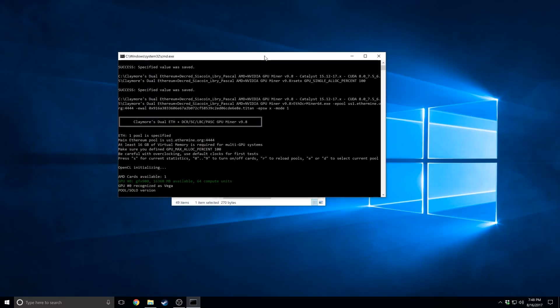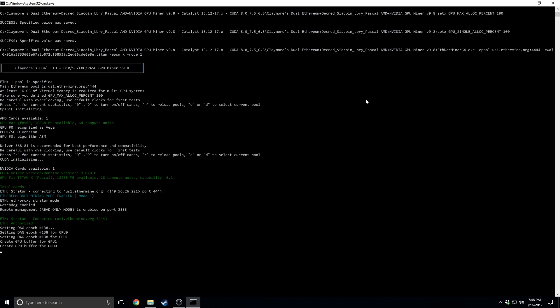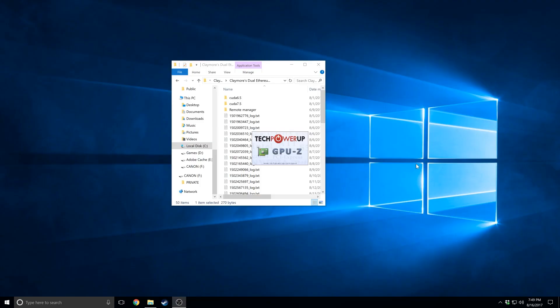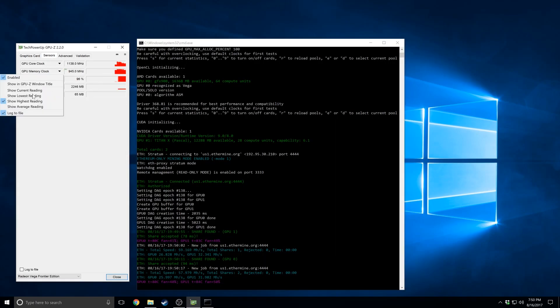Once I got it installed, I started up Claymore to take a look. You're going to see GPU 1 and GPU 0 — the Vega card is GPU 0. Once we start getting it running, we notice it starts out strong at around 30 megahash per second and at about 945 MHz on the memory clock, but after just a few moments it starts dropping. I opened up GPU Z, which is now detecting the memory clock and core clock, and you can see clearly it's dropping from 945 MHz on the mem clock down to 800 MHz. Using MSI Afterburner, I can't get any mem clock overclock at all, so that was a lost cause.